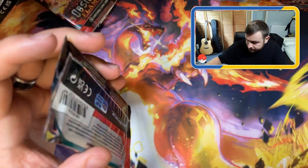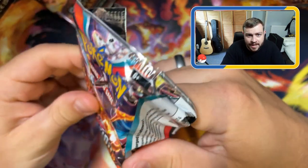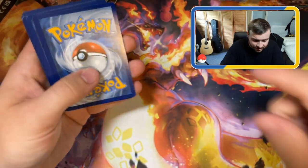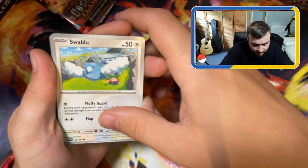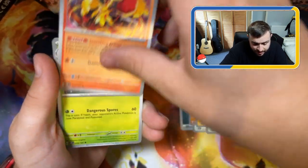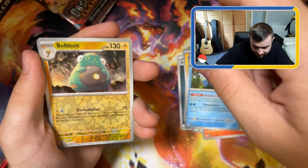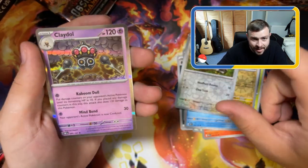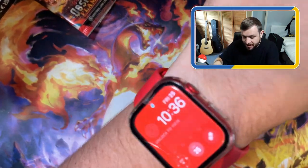Another pack, tearing into this aggressively. Energy, Swablu, Gimlet, Tadbulb, Lechonk, Amoraige, Seismitoad, very cool. Reverse Holo Bellibolt, Reverse Holo Zigzagoon, and we have a Claydol Holo. So far one hit from three packs.